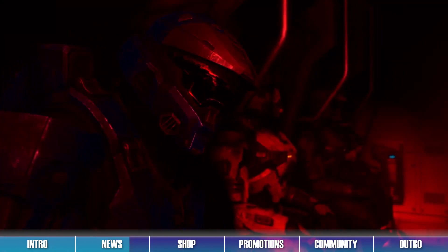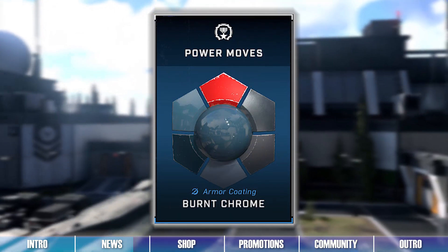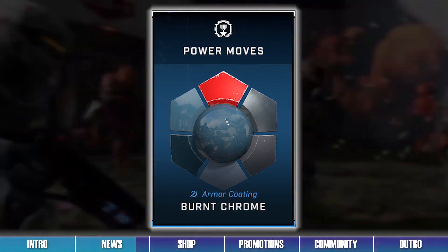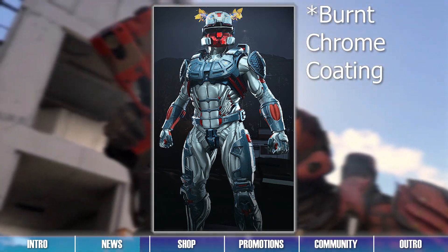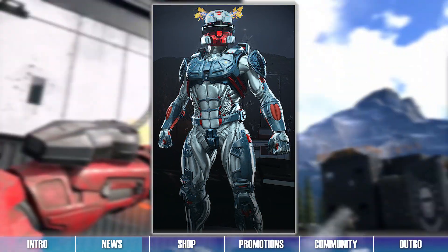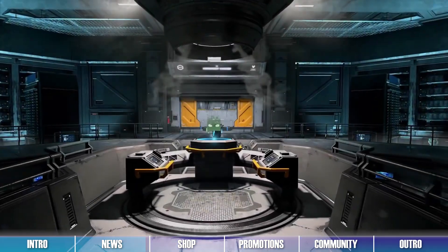Time for this week's Capstone Challenge. This week's Capstone Challenge requires you to kill 10 enemy Spartans with Power Weapons in PvP. When completed, the challenge will grant you the Facing Firewall Coating for the Chimera Armor Core. Great looking coating! Good luck to everyone using Power Weapons this week!